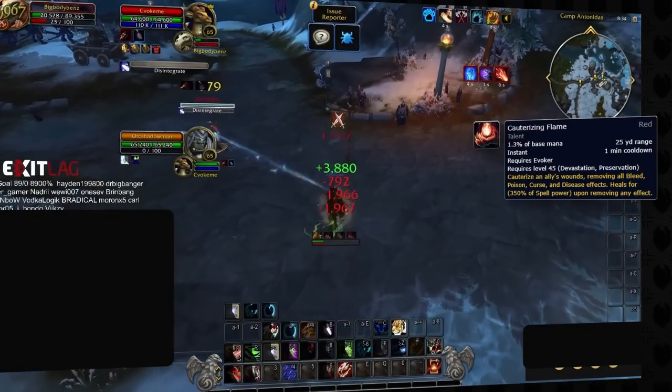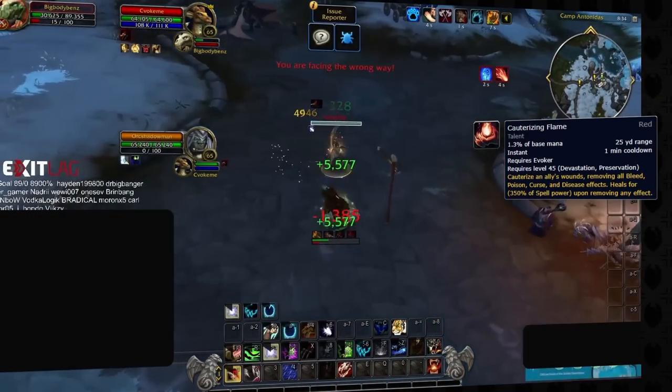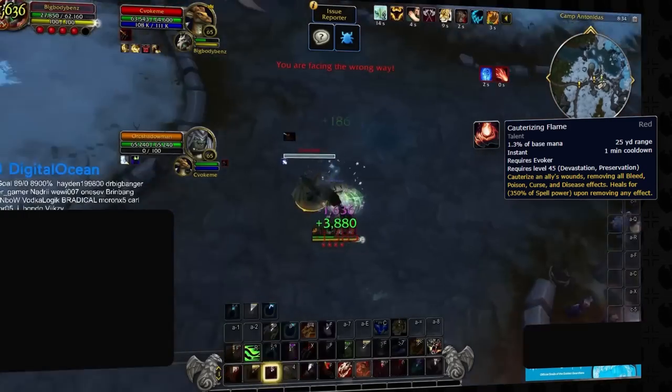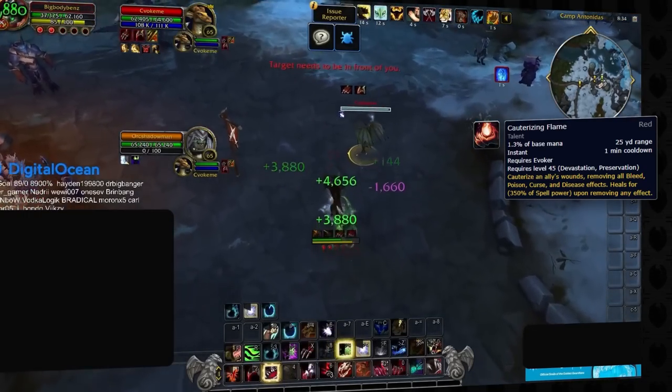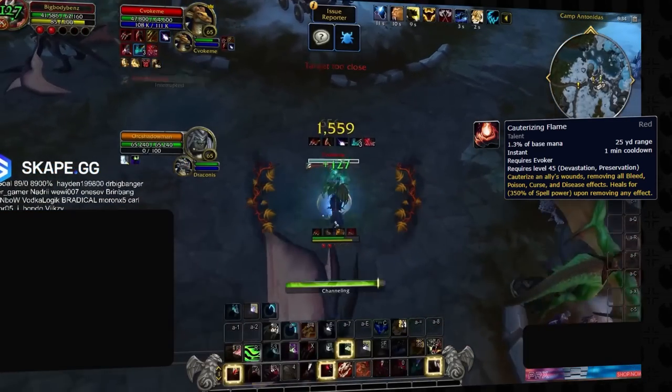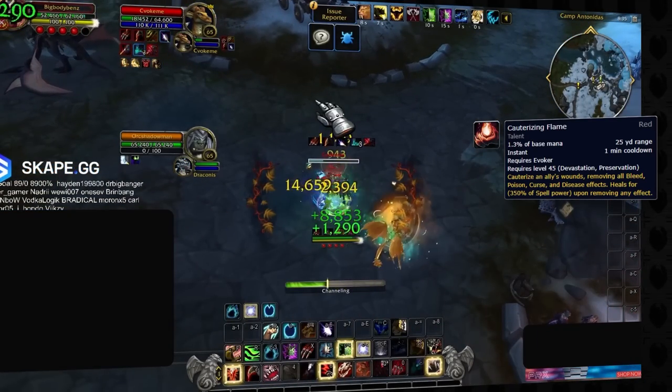Not all is looking hopeful however. With the addition of Evokers, Cauterizing Flame will be a frustrating spell to deal with. This can be a soft counter to ferals as it can shut down a lot of your offensive pressure, removing the likes of Feral Frenzy on use. It means that when you face Evokers, you'll have to be wary when they have this ability so you can play around it.